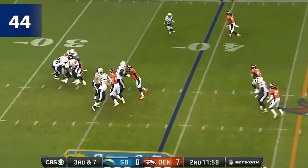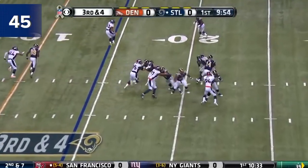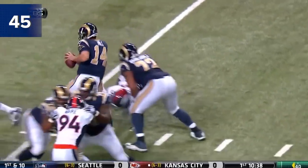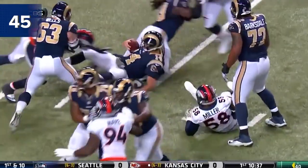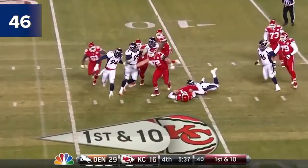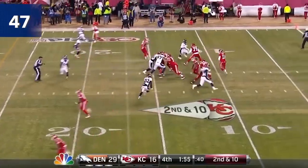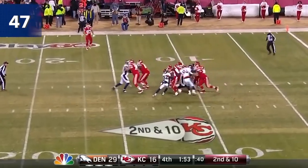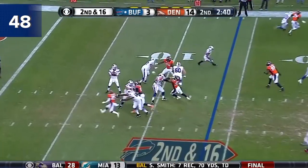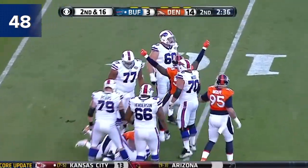Miller beats Fluker. From the gun, Hill in trouble — a trip and he's down at the 20. Von Miller down low to get him. And Alex Smith is going to go down again — this is Von Miller. And that will be a fifth sack. Horton hit again and down he goes, this time back to the nine.